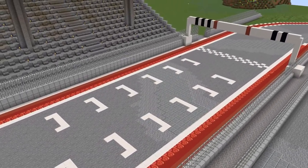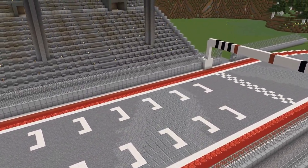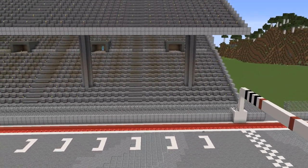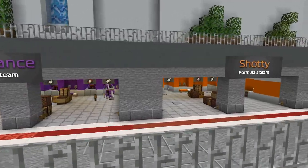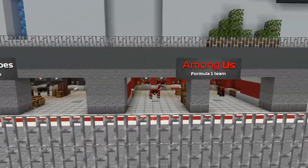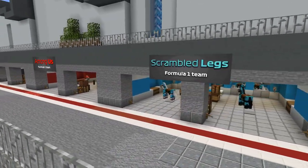Last race there were only five cars on the grid trying to etch their names in history — go ahead and double that for today's race. Along with the new drivers, we see our first teams in the paddock: Dominance F1, Shawty F1, the Netherite Hose, Among Us F1, and Scrambled Legs, all with brand new driver lineups.